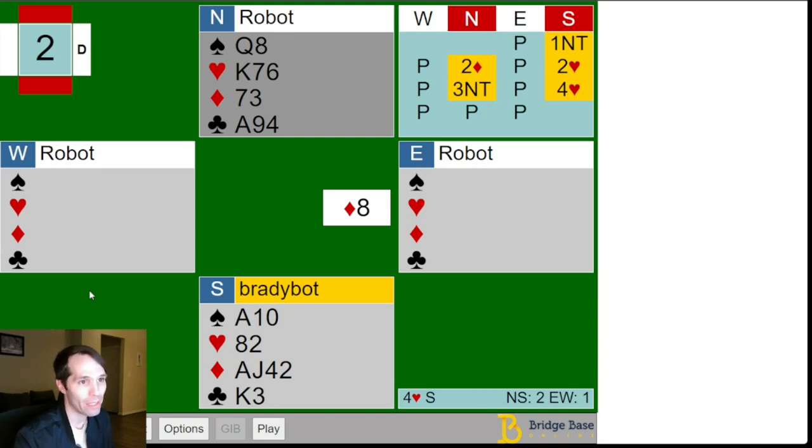Ace-10-doubleton of spades opposite queen-doubleton — this is the stereotypical frozen suit combination. What a frozen suit is: it means that neither opponent can lead that suit profitably from their side. So in this case, if east has the king of spades and west has the jack of spades, if east leads away from the king, we duck in our hand, win the queen in dummy, and we have no losers. If west leads away from the jack, we don't put up the queen from dummy but instead play low — the eight. This will force out east's king; otherwise we win the ten, and then the queen of spades will be a winner. So again, we would have no losers in the suit.